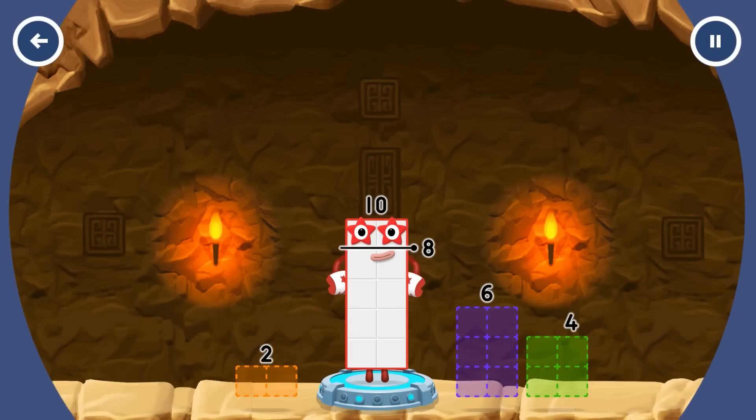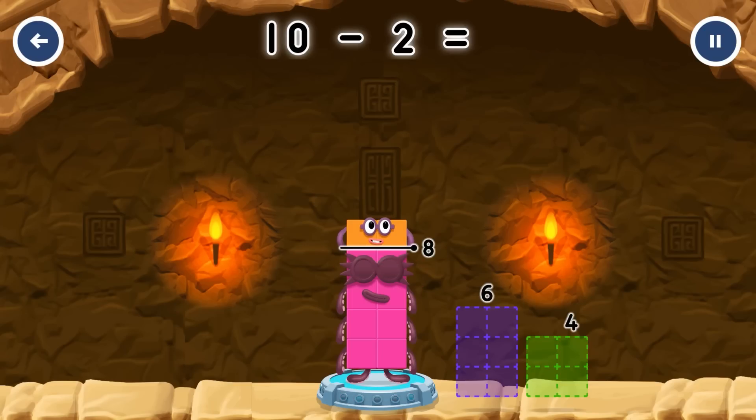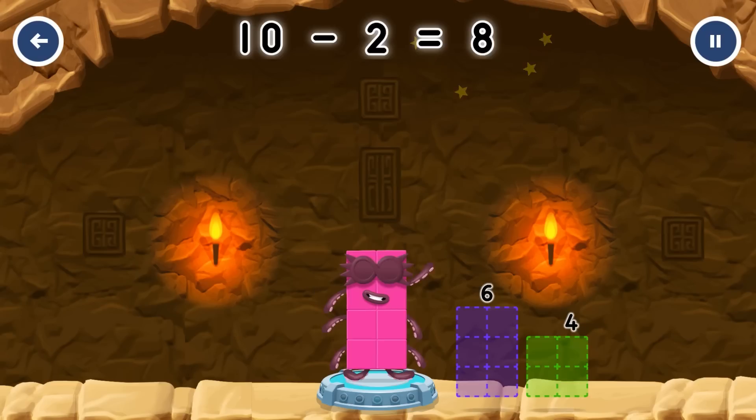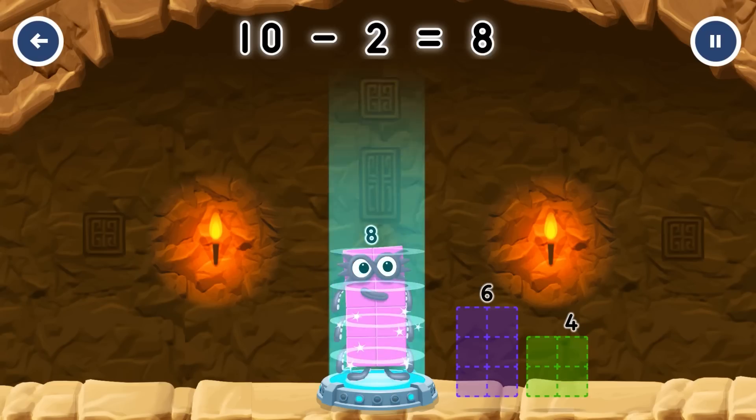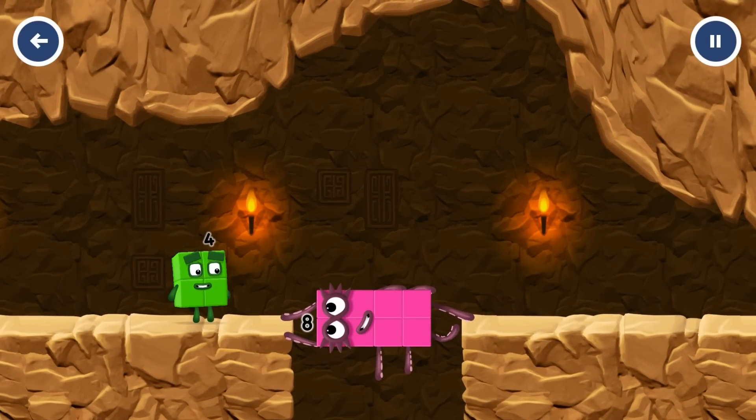Take number blocks away from 10 to leave 8. You got it! 10 minus 10 equals 8. Octoblock — yes!